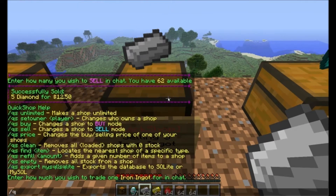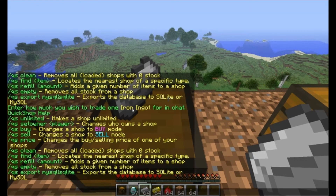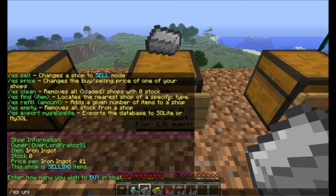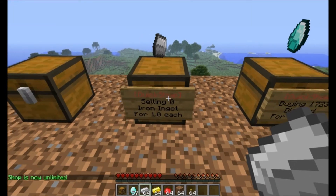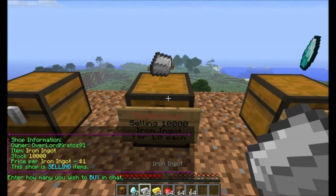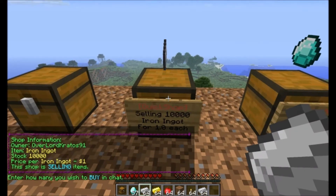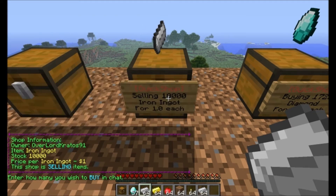So the first thing I want to show you guys is unlimited. What you guys do is you look at the chest and you type in /QS unlimited. That should have made that chest unlimited there. I'm pretty sure that works. So if I were to left-click on it and type in 64 — yeah, so that's what you guys got to do: click on it, it'll bring up the price, and then you would type in /QS unlimited and press enter and it would automatically make it unlimited.